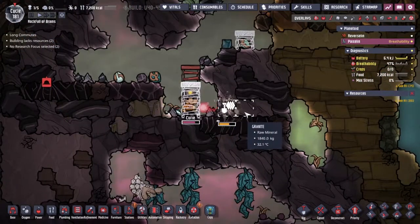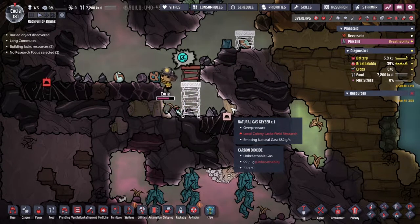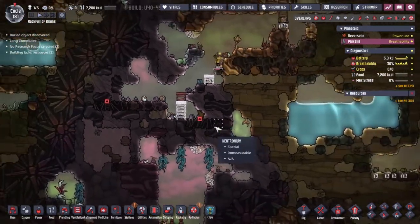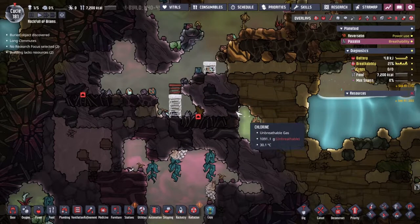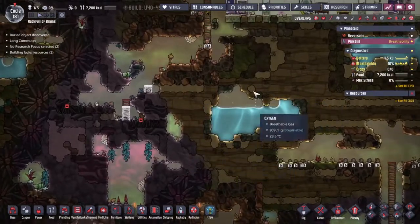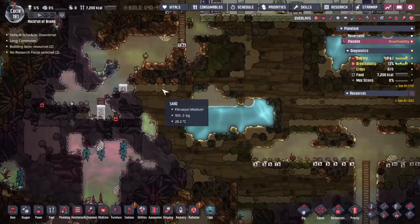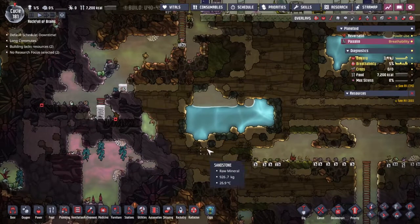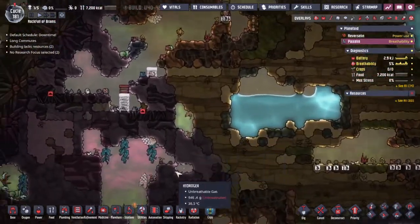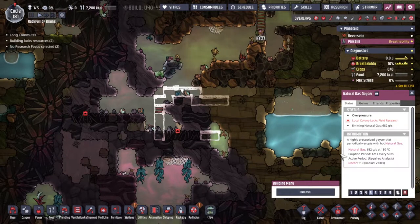We're uncovering what I really hope is a natural gas geyser — and yes, it is! That's exactly what we needed. We'll need to cover it with a box and have a pump, plus a whole bunch of natural gas generators. I've dealt with this layout before: four generators with a carbon scrubber and a pump down below for the waste products. This geyser erupts at 150 degrees, so the first thing we'll need is some steel.